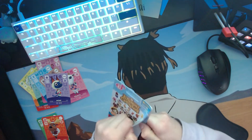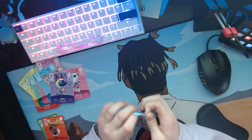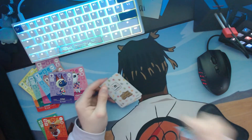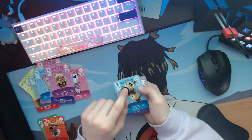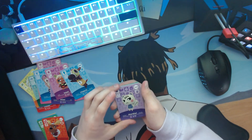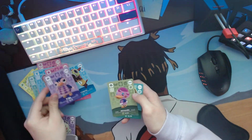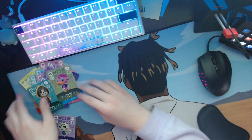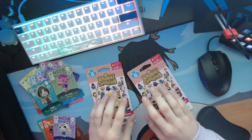Now for our second Series Three pack. I wonder what this could be — let's open up and find out. We're looking for Maple, Hamlet, and Apollo. Turning it over for suspense. We got Soleil, Victoria — she came into my campsite one time — Marshall! No way! I forgot Marshall was even in this set. I'm getting so lucky, I promise I can't put these cards in the packs. Miranda and Digby too — these packs are insane.